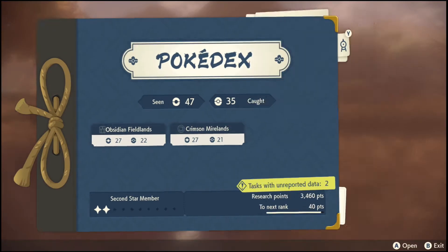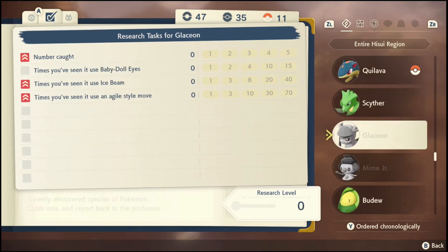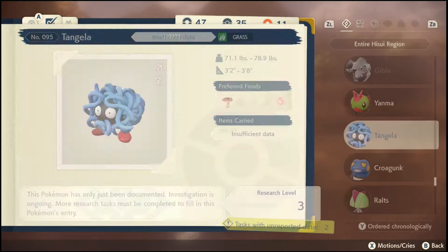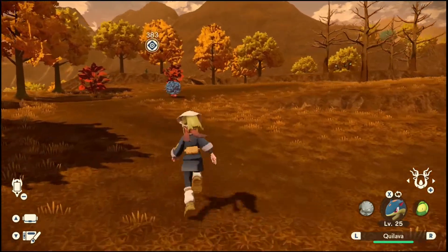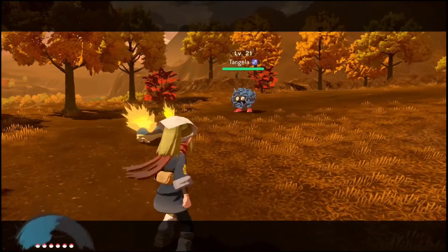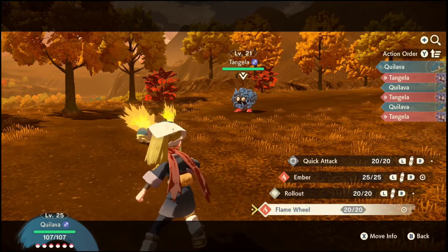Let me see what that one is about over here. So this one — I have a number caught without being spotted, number caught, number times I've defeated it with fire type moves. Well, I do have my guy right here, so let's go up and attack. Fire type moves — let's do Flame Wheel.